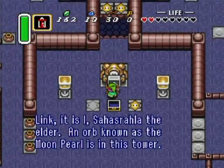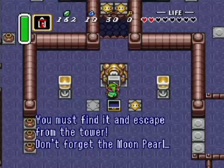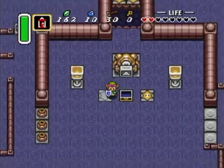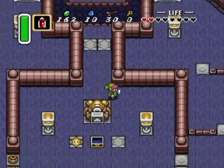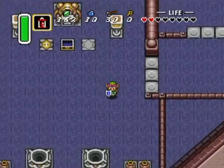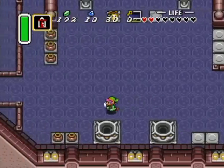The Elder speaks again: 'An orb known as the moon pearl is in this tower. Whoever holds the moon pearl is protected so that his form will not change in the dark world. You have to find it and escape from the tower. Don't forget the moon pearl.' This switch is completely useless to getting that moon pearl — we've gotta find another way over there.